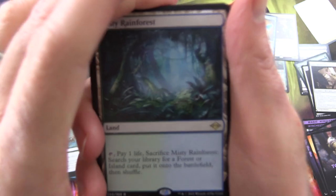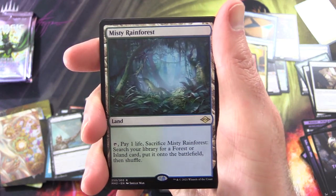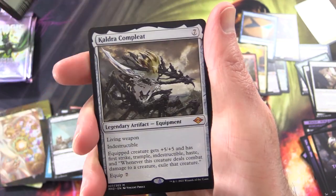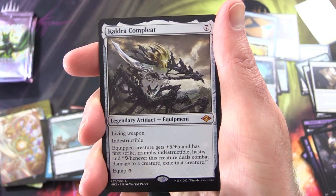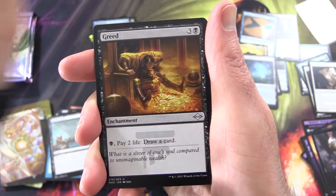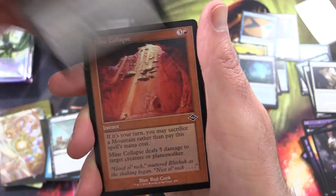Speaking of striking it rich — Misty Rainforest! Whoa! That's going to go in the Mythic pile. And a Kaldra Compleat Mythic — that is a loaded pack, holy cow! My pile arrangement is terrible. Endless — yes, mine collapse!